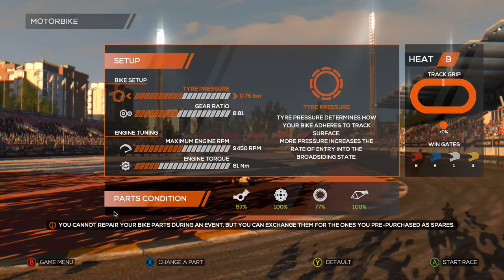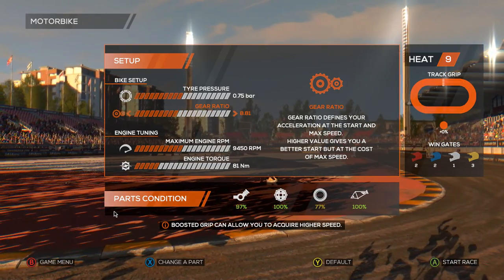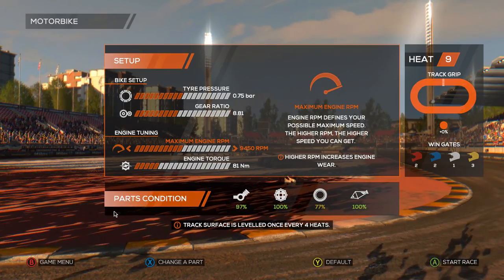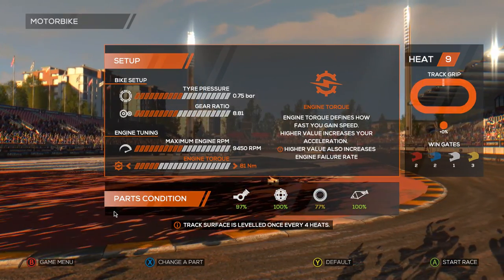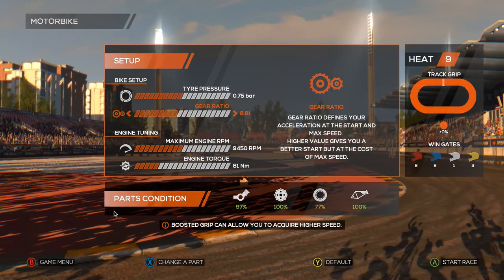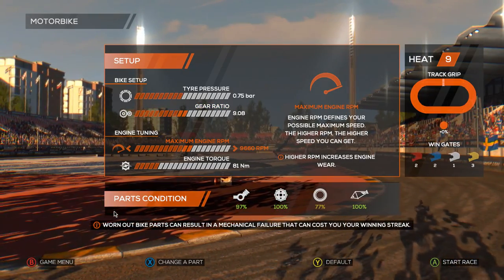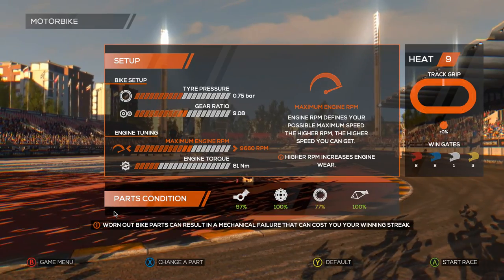Tyre pressure determines how much the bike adheres to the track - more pressure increases the rate of entry. I'll leave that as it is; I'm kind of just about got the hang of the handling for now. Gear ratio defines the acceleration at start and max speed - high value gives a better start but at cost of max speed. Engine RPM defines the possible maximum. Torque increases acceleration but you have a higher chance of your engine failing. You can up the RPM for higher top speed but you'll wear the engine quicker. What I might do is give it a couple of clicks - we'll have a little bit longer gear ratios and a little bit more maximum RPM. Worn out bike parts can result in mechanical failure - quite cool that that's in the game.